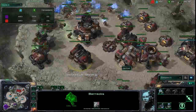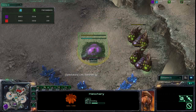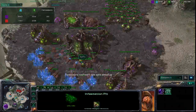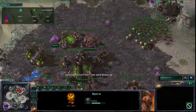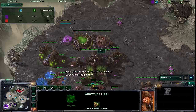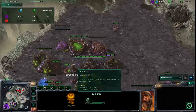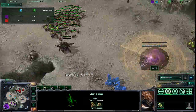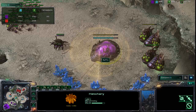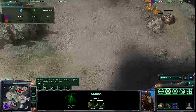Suffo has expanded back to his main base — interesting choice. He wanted to take it back; might as well, definitely a good spot to be. He did lose quite a bit though — he used to have a spire and more, doesn't have any of that anymore. He's got the infestation pit back up, doesn't have an evolution chamber, but he does have a roach warren now and another spire going up. He'll be looking to get roaches to go against those marines. A nice scan on the main base — Dombe notices Suffo is rebuilding, with a slow queen walking nearby, so Dombe knows what's up.